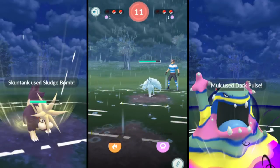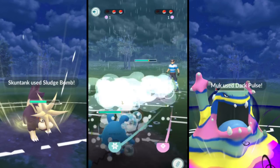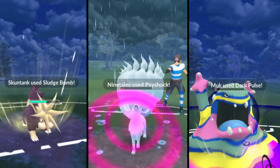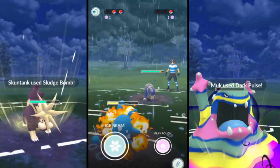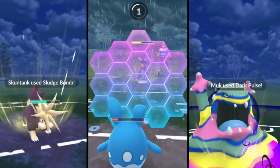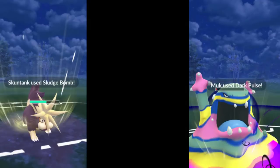We get off that Sludge Bomb and he does block, because that would have done a lot of damage to Alolan Ninetales, which is weak to it. I bring in my Azumel - Alolan Ninetales is not going to be able to do much to Azumel, so that's why I enjoy using it. Psyshock is not going to do much. He gets off his move and I decide not to block because Psyshock was not going to do a lot. We finish off that Alolan Ninetales with Bubbles, then activate Play Rough - he gets off Foul Play and I block that to get my Play Rough off, which takes out that Houndoom. We pick up another win.